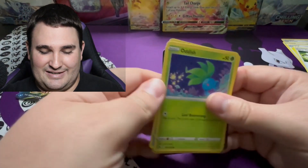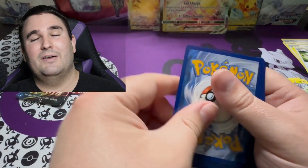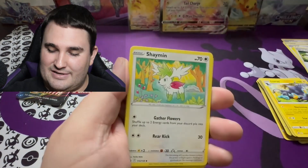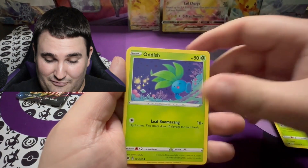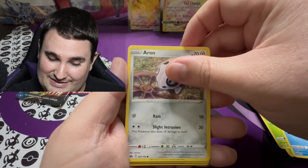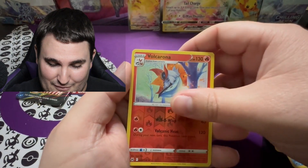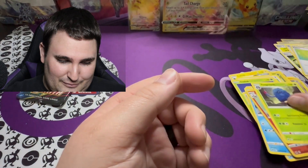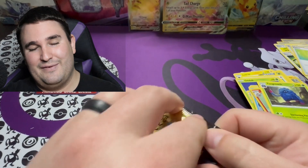We are into our second to last pack for today's opening. Code card to y'all for that one, and we are going to hope beyond all hope that this is better. A Leaf Energy, a Shaman, Friends in Hisui — seeing some fresh cards along with some repeats. We've got Seel, Potion, Aaron, and Corphish. I'm getting a little nervous. Volcarona for the Reverse Holo and into Tangrowth Holo Rare. Is this going to be a bust of a box? I'm very hesitant.